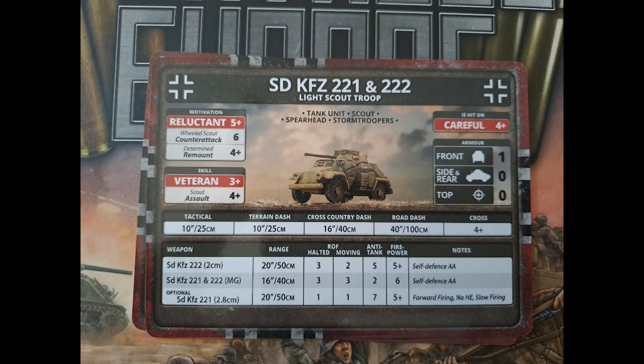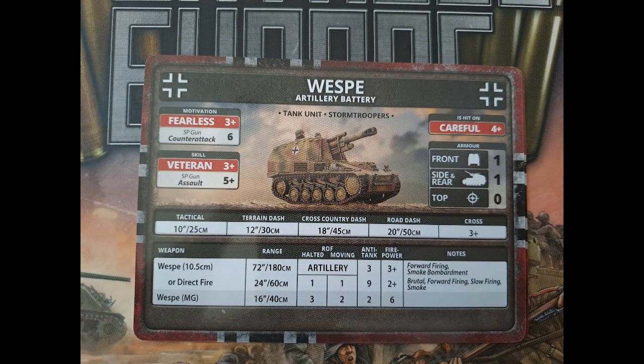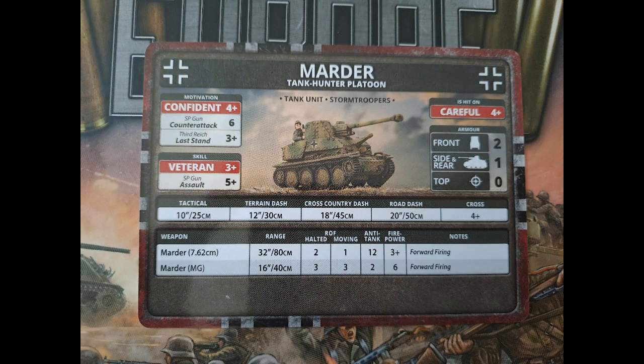The Wespe, seen quite a bit in Iron Cross and Ghost Panzer, is back and it's cheaper now — careful, veteran, fearless, very good. It's the artillery we want it for, and that smoke barrage is very important. Use it wisely — don't use it too early and don't use it too late. It should work reliably with veteran on the three-plus.